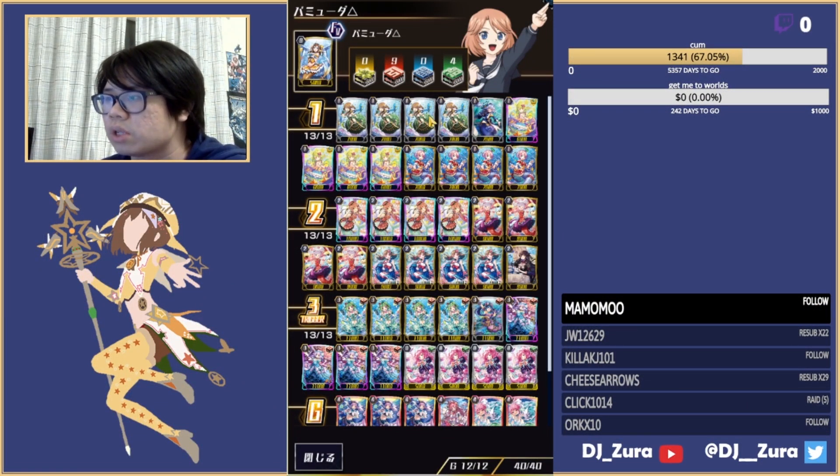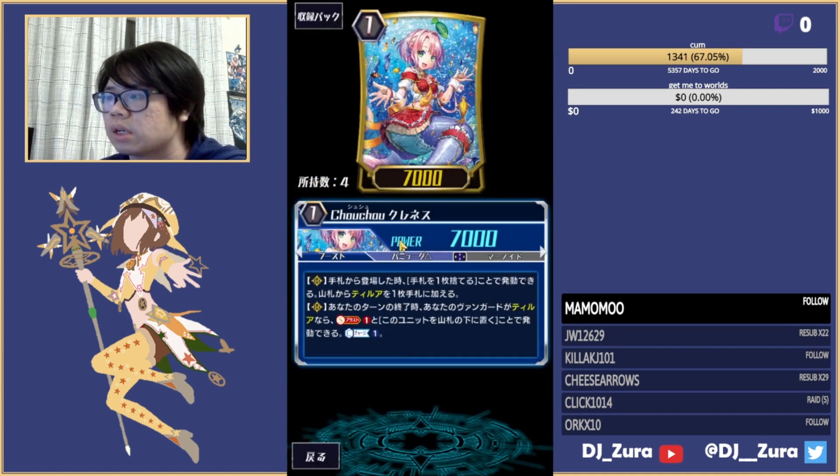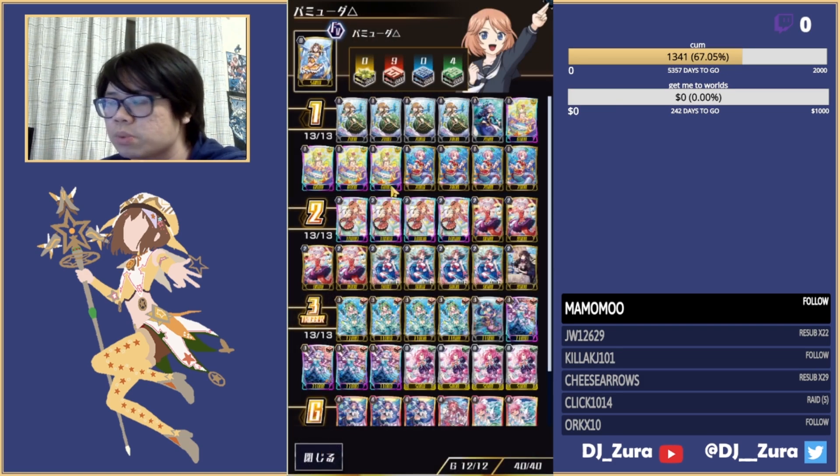Next grade one is the searcher for the deck — basically your stride fodder, though not actually a stride fodder. Her skill is on place from hand: you can ditch a card to search your deck for a Turia, which is your main grade three ride. She tutors your main ride, which is very good. Then at the end of your turn, if you have a Turia vanguard, you can soul blast one for her to go to the bottom of the deck and counter charge one. Another counter charge — very nice — and she goes to the bottom of the deck, which is just what this deck does.